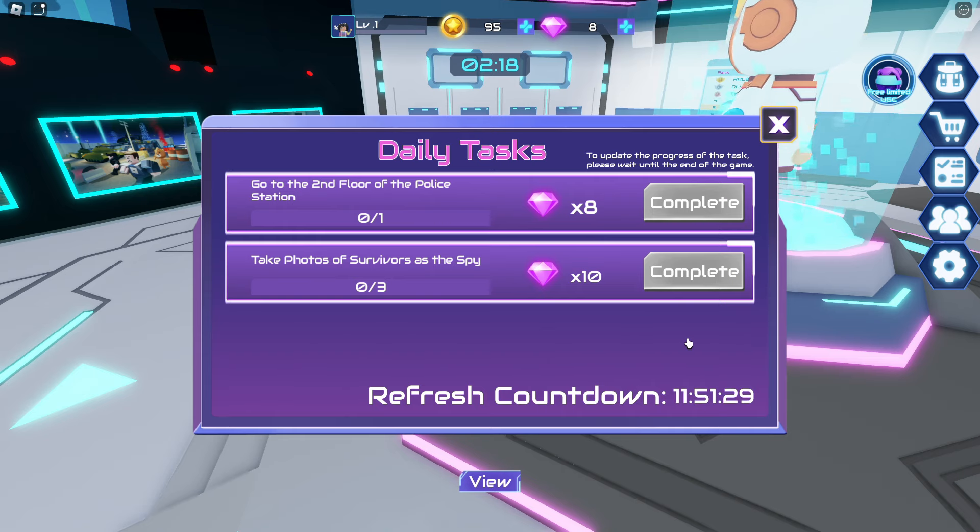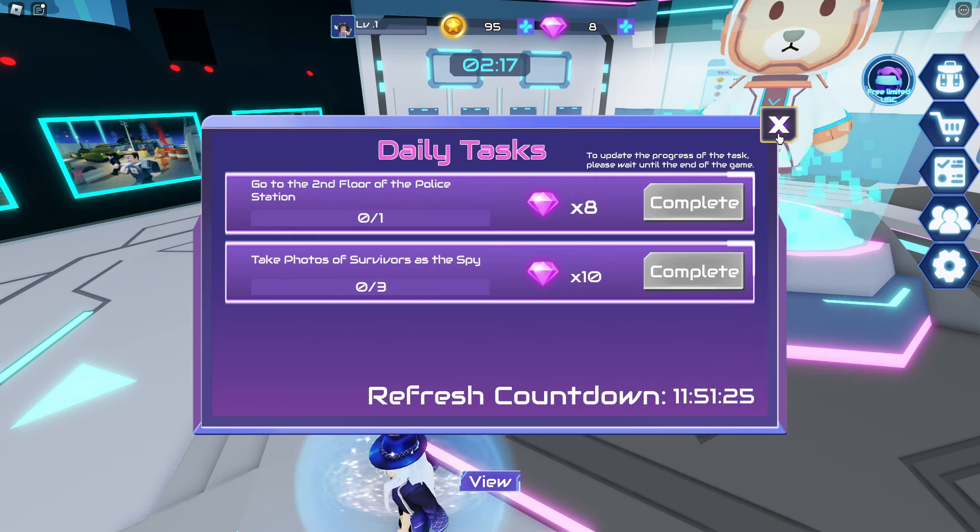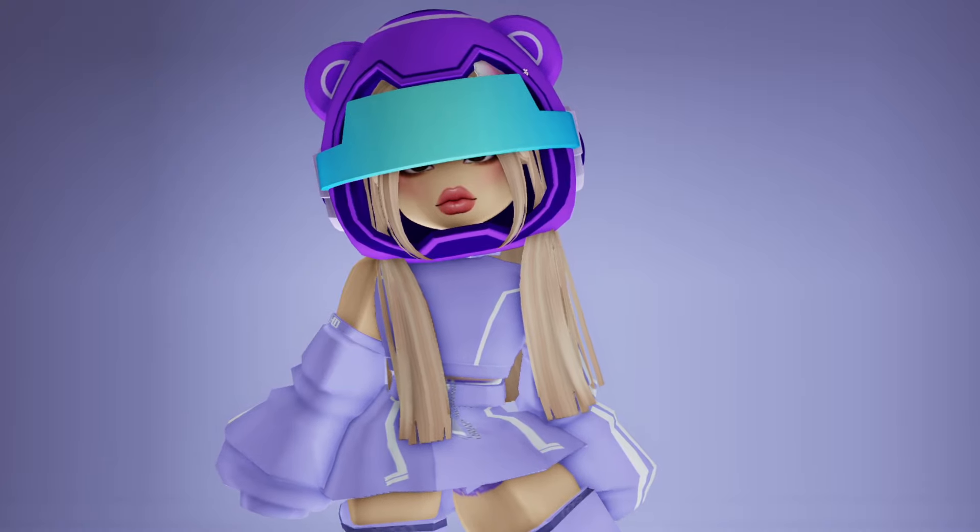Now if we click back on the UGC item, you can track your progress at any time. Here's what the helmet looks like on. Bye.